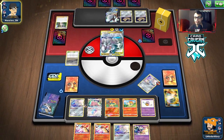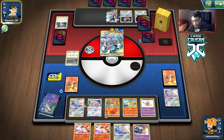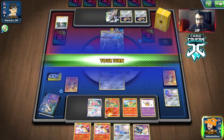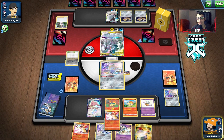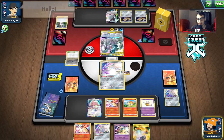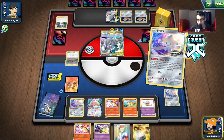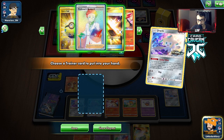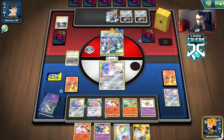Some awkward starts. Let's see if we can draw something useful - that gives us the option to do double Jirachi, which is good. There's a Research, we'll take it. We're going to try to get another Rare Candy here for Typhlosion... no Rare Candy today.